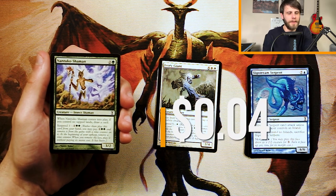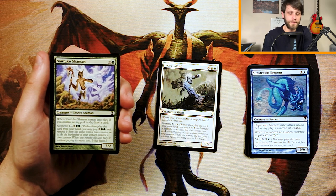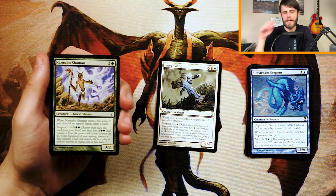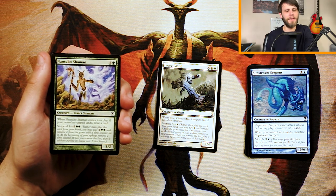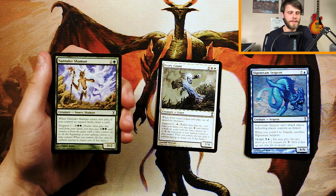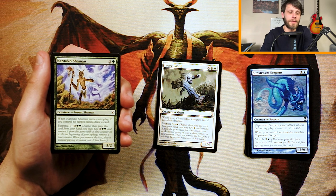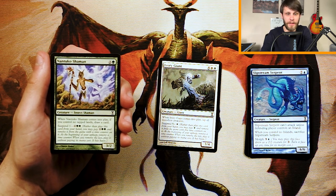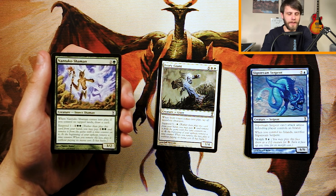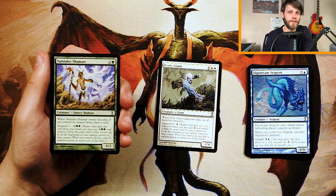Nantuko Shaman is a 3/2 for two and a green. When it comes into play, if you control no tapped lands, you draw a card. You can also suspend it for one for two and two green. Obviously if you're not suspending this you're not getting max value, but the fact that it draws you a card is very nice. I think this is just a decent mid-game play in a green deck. I don't think it's better than Ivory Giant — I would much rather have the Giant — but it's definitely an okay card if you're in green.